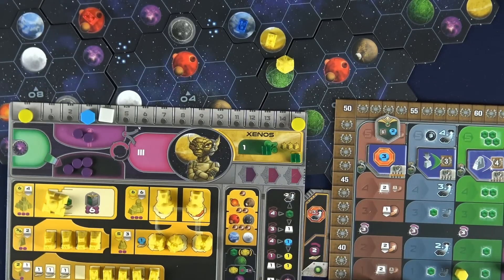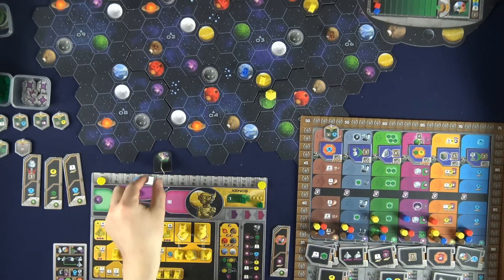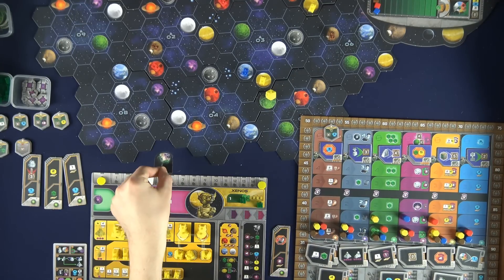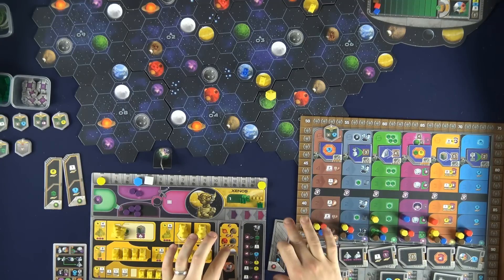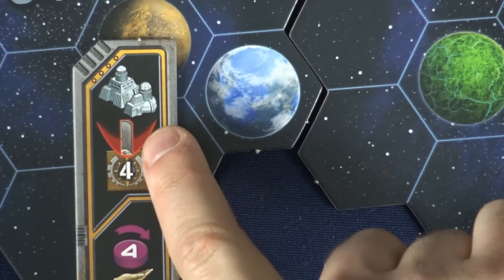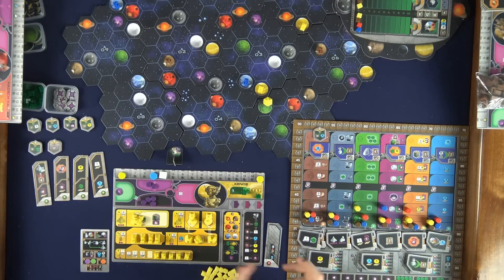Phase three is the action phase where most of the game happens. Starting with the player holding the first player token and moving clockwise, each player takes one action. This continues around the table until they pass. The first player to pass takes the first player token for the next round, and each time a player passes they take one of the new round booster tiles and put their current one back into the general supply. Once you pass you're out of the action phase, but all other players can continue taking actions until everyone has passed.